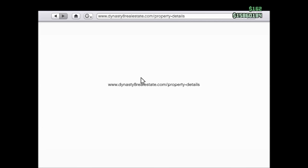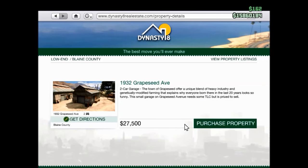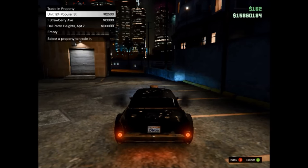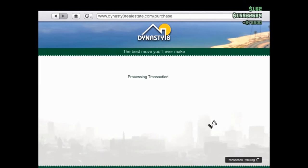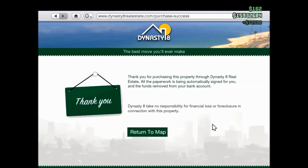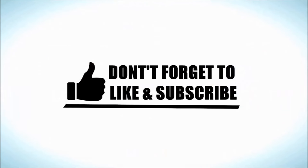Now let's sell another one. I'm trying to sell all my stuff before the update tomorrow so I can buy the new stuff. Let's buy another cheap one and sell that one. I almost got $16,000,000 — that should be enough for tomorrow.